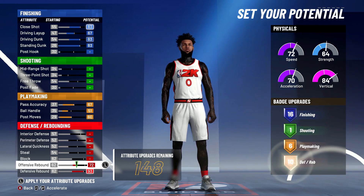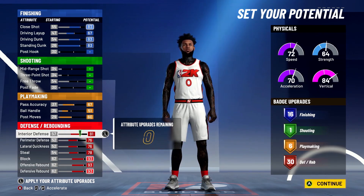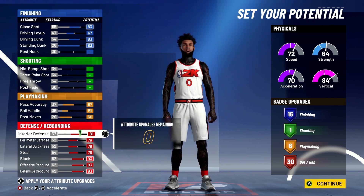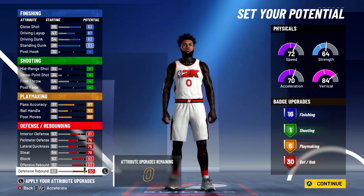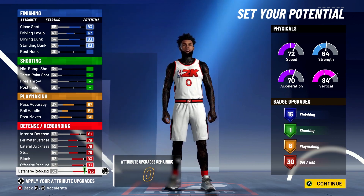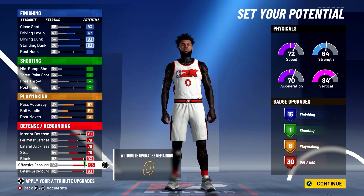For defense, it's pretty simple — upgrade everything. Ironically, the least important stat is interior defense, so take four off that making it an 81. Everything else is maxed. When you hit continue, your badge upgrades are 16 finishing, 1 shooting, 6 playmaking, and 30 defense badges, which is a lot for this build.